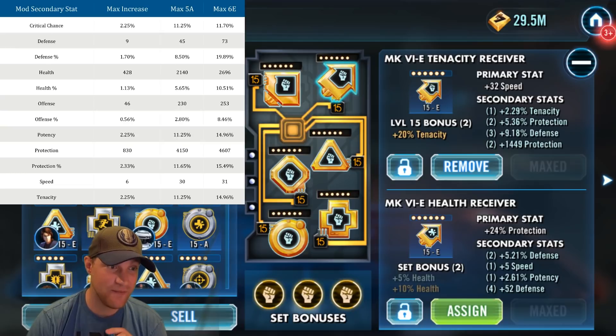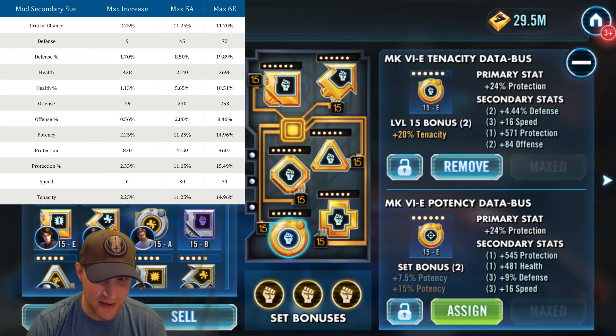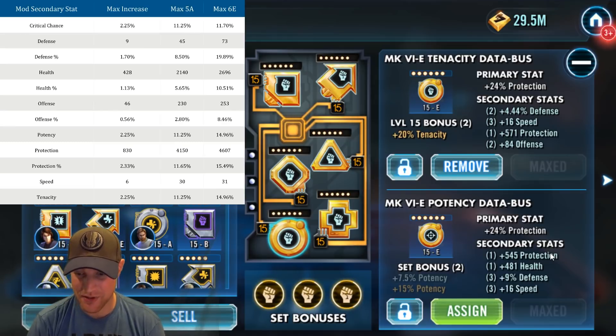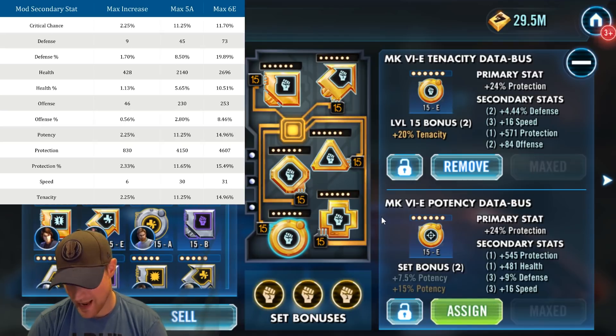Now let's look at defense percentage. We'll filter by defense percentage, confirm, and sort by defense percentage. This mod is a potency mod on Mother Talzin — the bottom mod — and she has 9% defense. The top defense percentage you can get is 19.89%. I'm nowhere close — I'd need to add another 10.89% to reach the max. I'm somewhere between the 5-dot and 6-dot max, but not close to what the max could be.